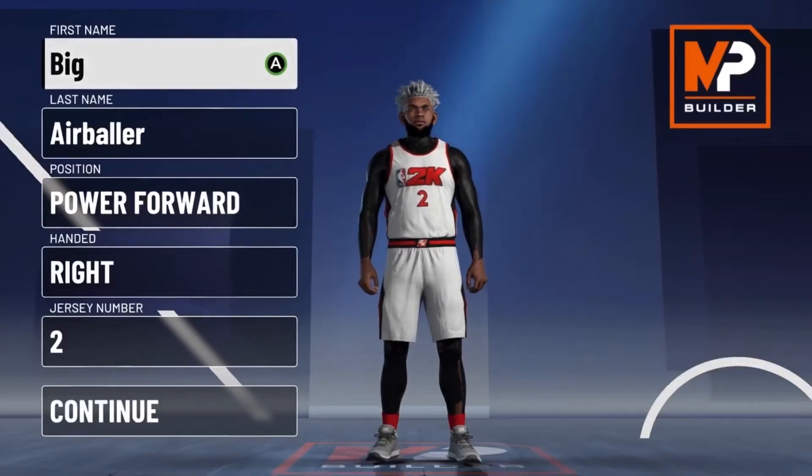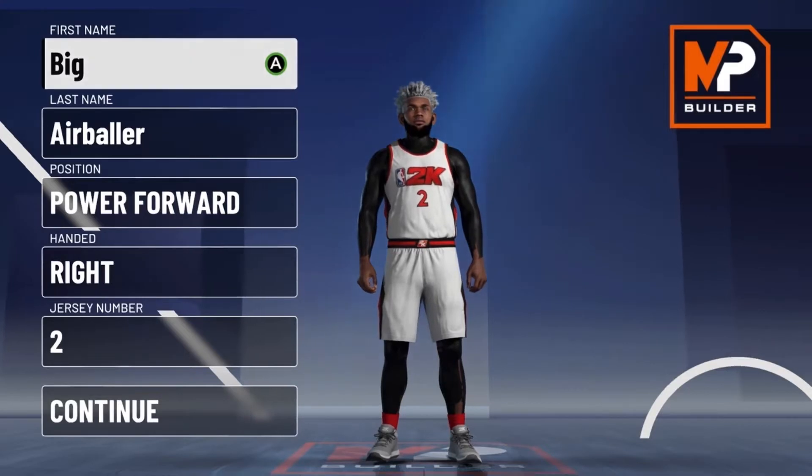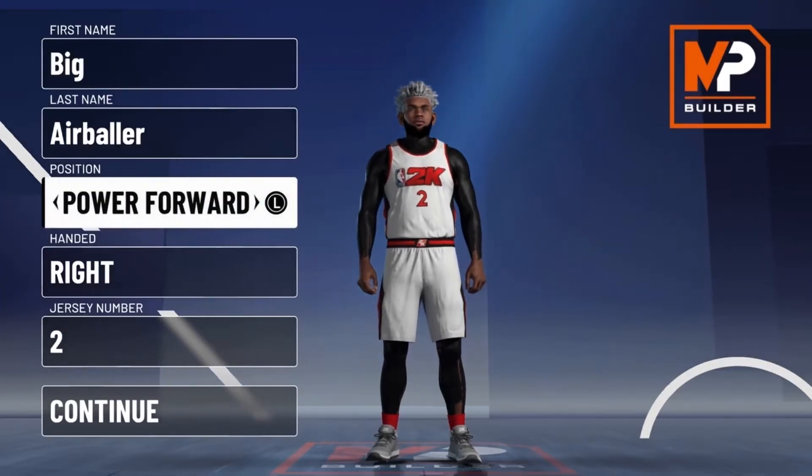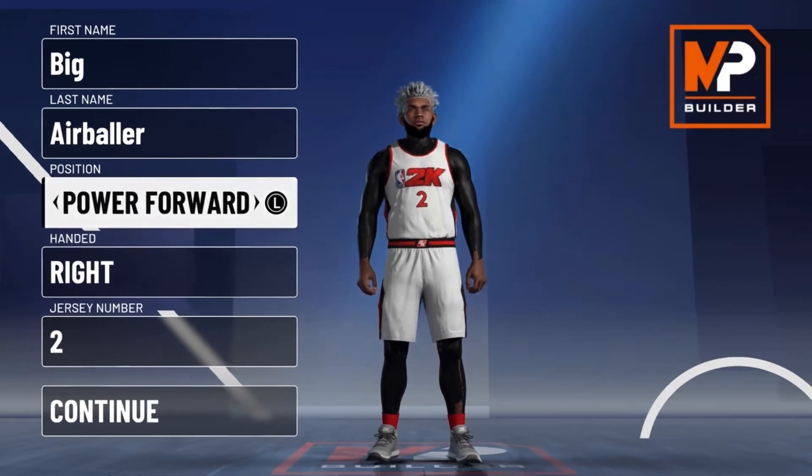What's up guys, BiggerBaller here tonight back with my video, and today I found the best build in the game. This build is a power forward, it's 6'8", it can speed boost, it can contact dunk, it can block shots, grab rebounds, and this build can actually shoot as well. This build is overpowered. Make sure to like the video and subscribe — thanks for 249 subs, we're literally one sub away from our goal for the month which is 250.